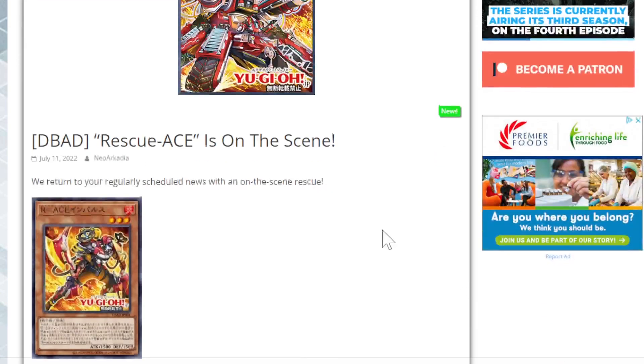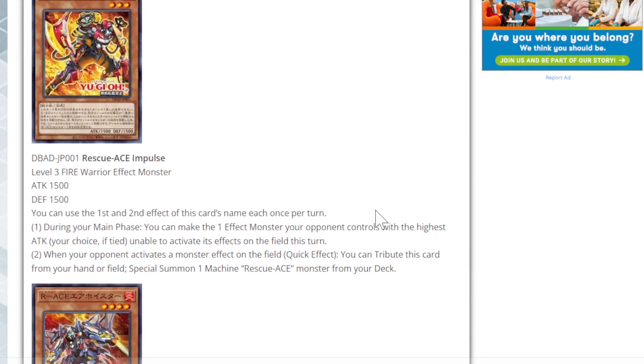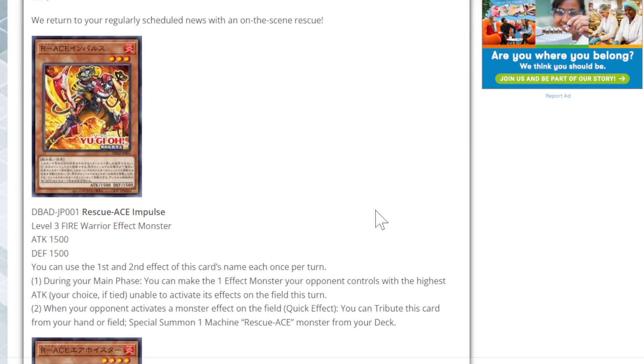Let's start off with the first card: Rescue Ace Impulse. It is a Level 3 Fire Warrior effect monster with 1500 attack and 1500 defense. Of course, it's a Rotor target.